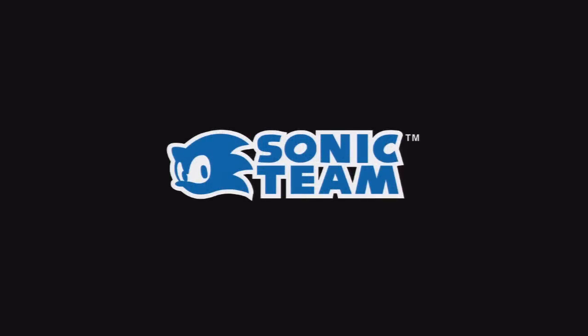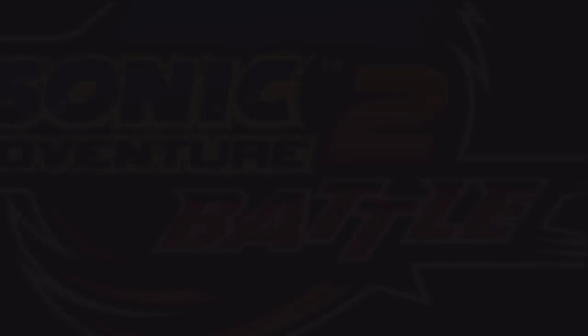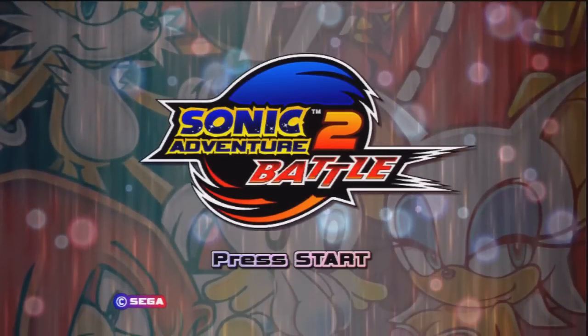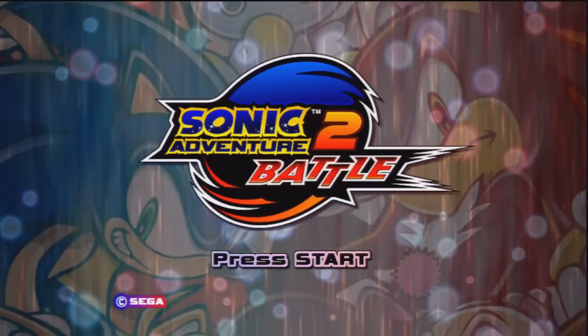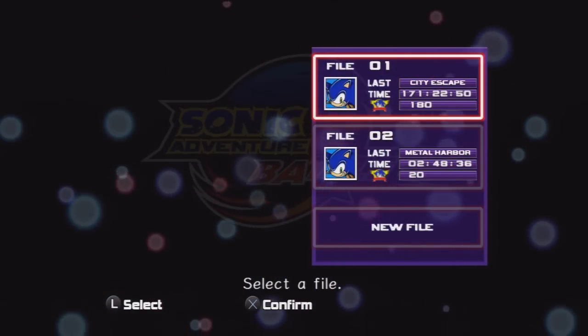If you're curious, the second fastest way to get rings without using a glitch is to just do Mission 3 in City Escape. And instead of getting the lost Chao, go through the level normally. Then when you get to the end, hit the back ring and keep doing it until you have 999 rings, which is the max you can have in one run.